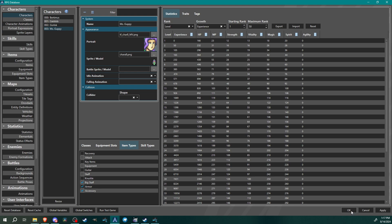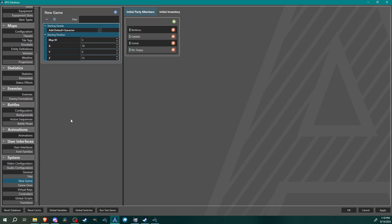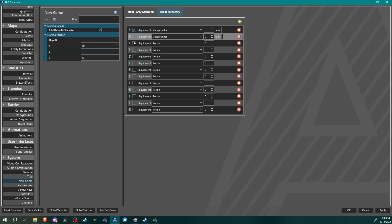The only other thing in the database: set up starting inventory under new game > initial inventory. I'll add: one cheap guitar, one nice guitar, one staff, one dog knuckle, one guppy staff, four leather helmets, four leather plates, three leather arms, and two charms. That column is quantity, by the way.